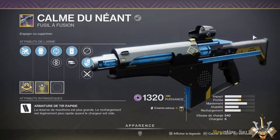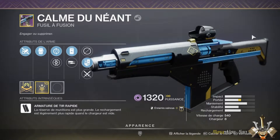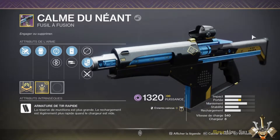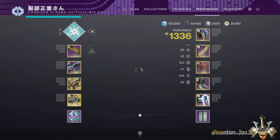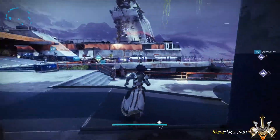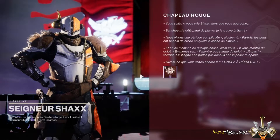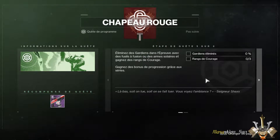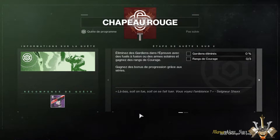Certains d'entre vous s'arrêteront là, et pour d'autres — ceux qui seront peut-être un peu plus courageux, car il faudra refaire pas mal de choses — ils pourront équiper un ornement. On va aller faire le tour des différents PNJ afin de récupérer les quêtes pour pouvoir les faire. On commence par le Seigneur Shaxx. Il nous propose donc la quête : on va devoir passer 3 rangs de courage et éliminer un certain nombre de gardiens pour pouvoir récupérer cet ornement, qui est donc un ornement du PvP.